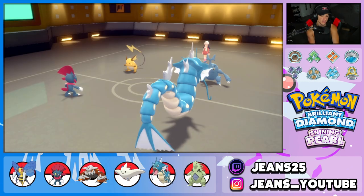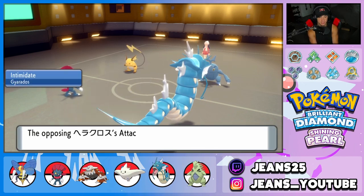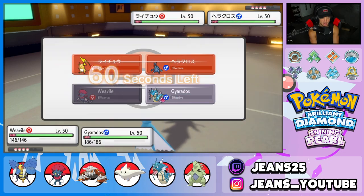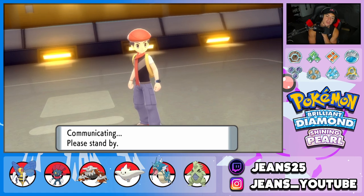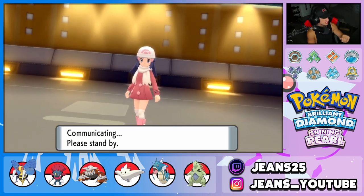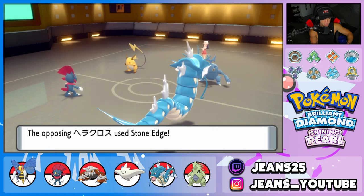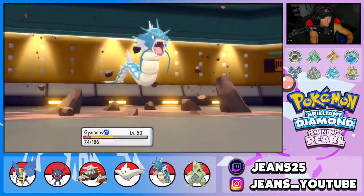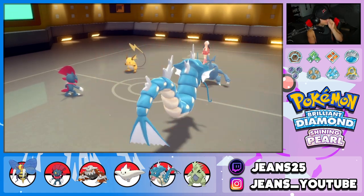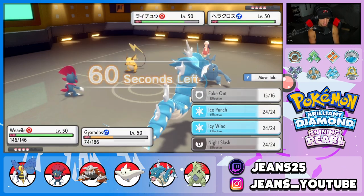Planning the lead — going Gyarados alongside Weavile since I don't want to face that opposing Heatran. He leads Heracross and Raichu. Deciding to Fake Out Raichu and Dragon Dance with Gyarados. Heracross might protect to possibly trigger Guts. Stone Edge comes out dealing high damage. Dragon Dance pops — now setting up nicely. Considering Waterfall to take out Raichu and Ice Punch for cleanup.